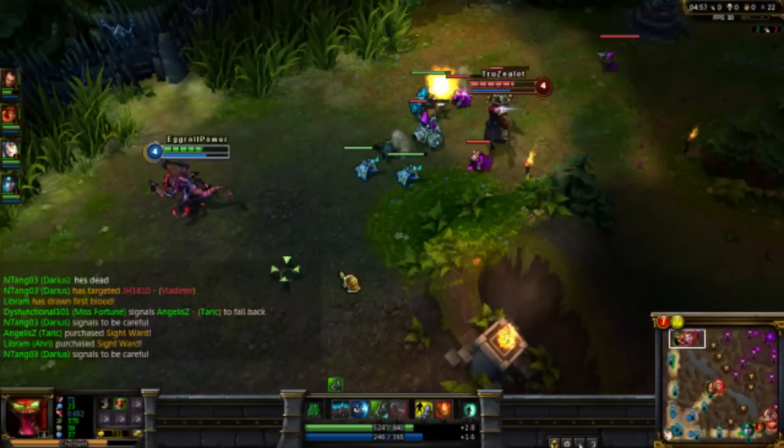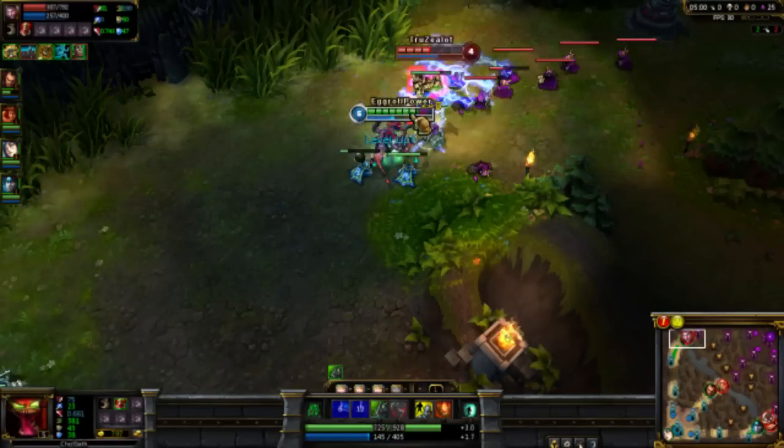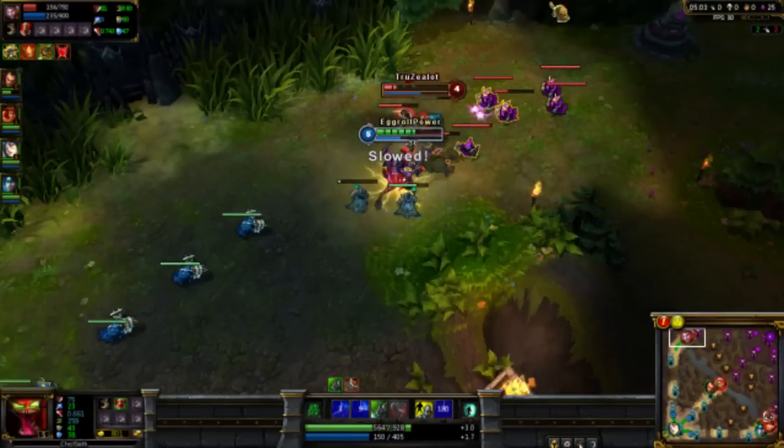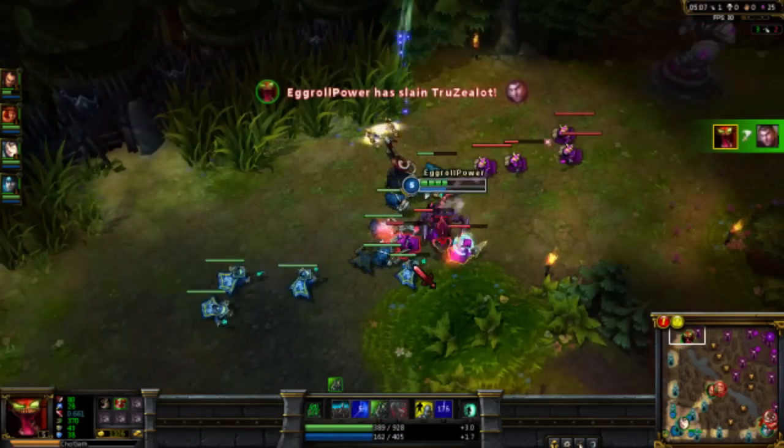Cho'gath is an AP tank. He is a very strong all-around champion from early game to late game. Some choose to play him top, some choose to play him in the jungle, but he can even play mid and support.